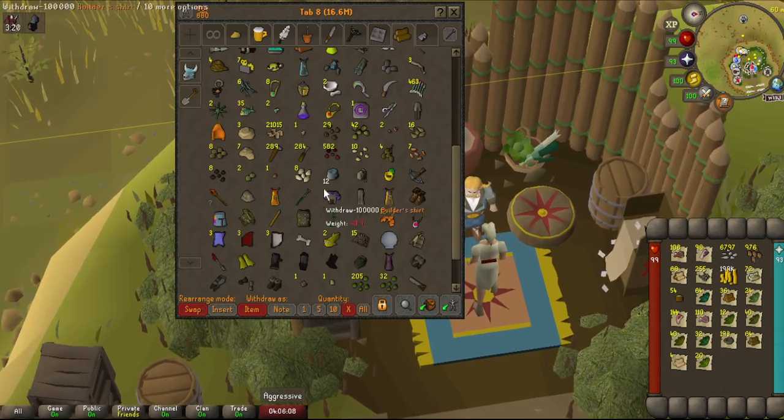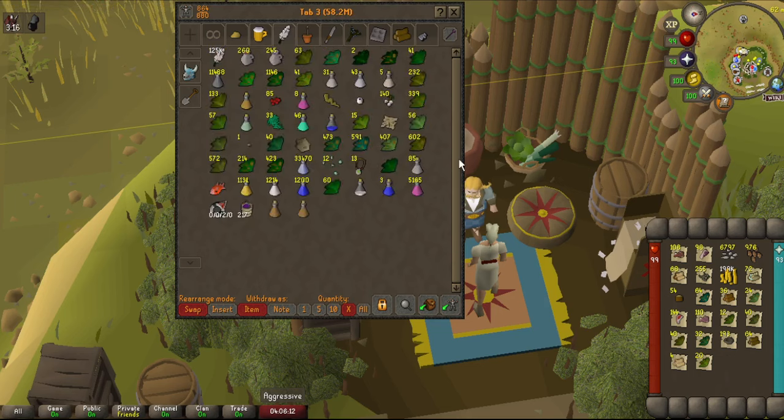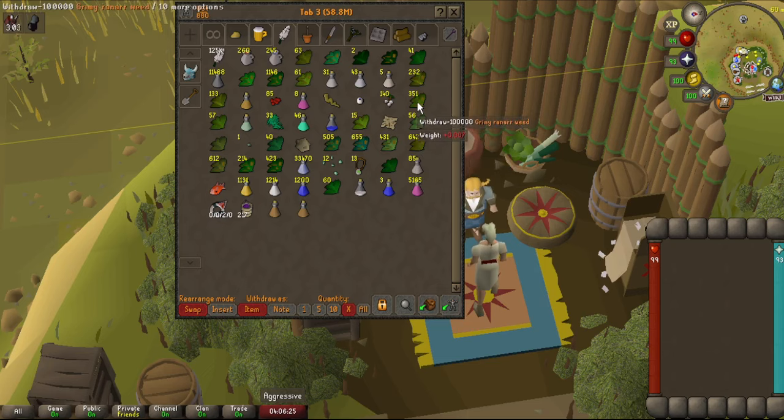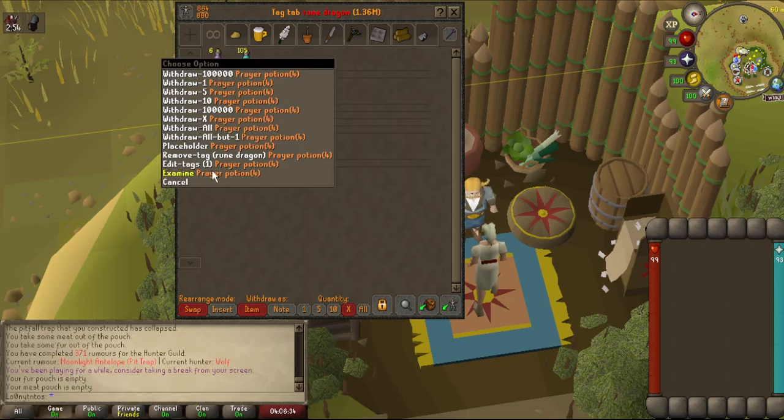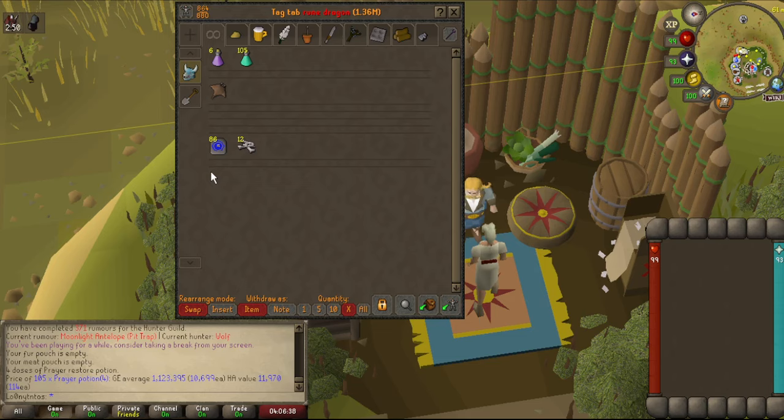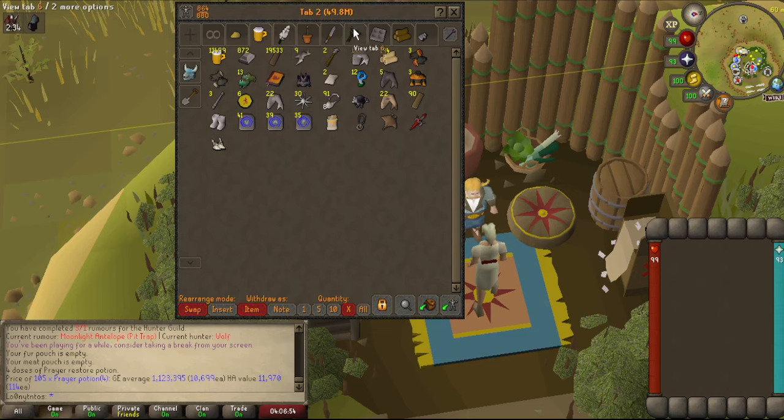A lot of times when things jump up like that I do like to sell my stuff off, because I do have some herbs stocked up from the grind. I'm not sure what I should do. Some of these herbs are really expensive right now. I wonder how much prayer pots are — let's check in game real quick. Prayer pots should be going up too. 10,000 each? What? Holy cow, that is insane. Do I sell these off? That is crazy — these things are skyrocketing.